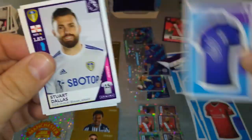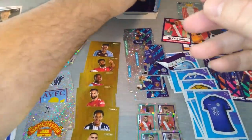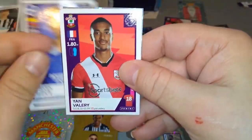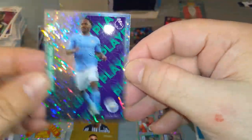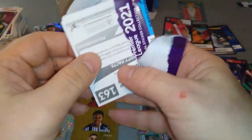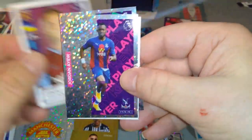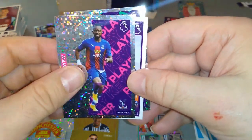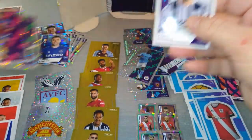Chelsea shirt. Kevin De Bruyne and Longstaff — one of two brothers at Newcastle. Louise, Alzate, Valerie, Traore, and Sterling star player. Southampton shirt. Jan Mlakar star player. Jordan, Crystal Palace. And Mason Mount for Chelsea — a double whammy of shinies in here.